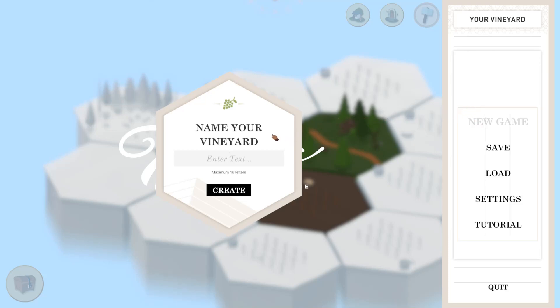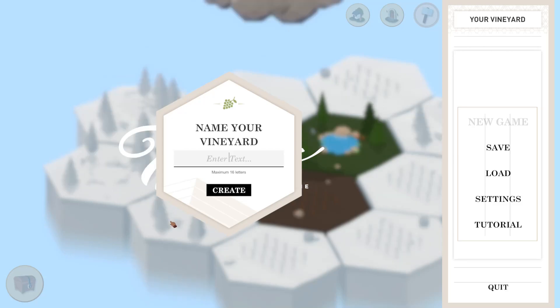So we have to name our vineyard. I actually do live in wine country in my neck of the woods, so I know they have pretty stupid, simplistic names. I don't know why, but that just equates to fanciness. I see a lot of like two-lettered vineyards around me, so we're just going to do dG — lowercase first D, capital G. I don't know why, but that's considered fancy these days, at least in my neck of the woods.